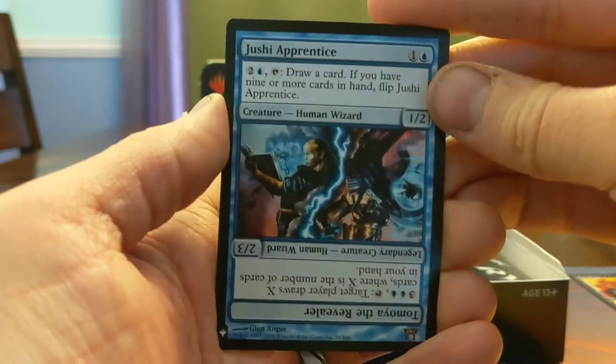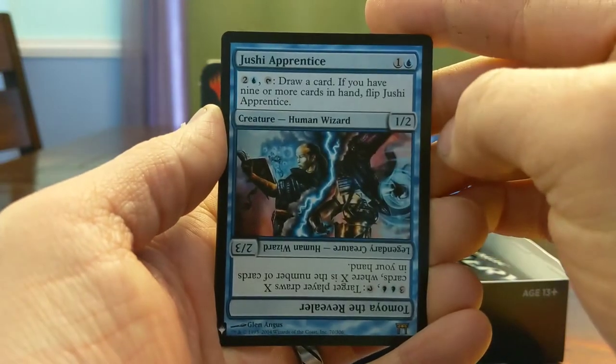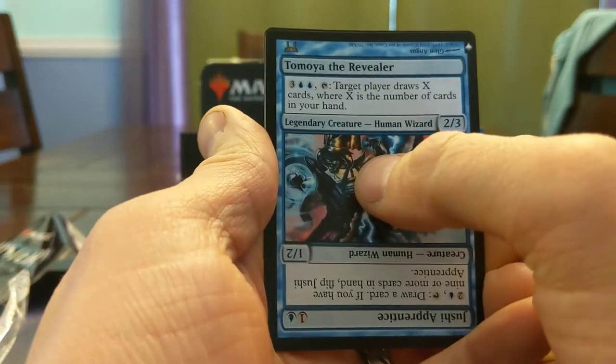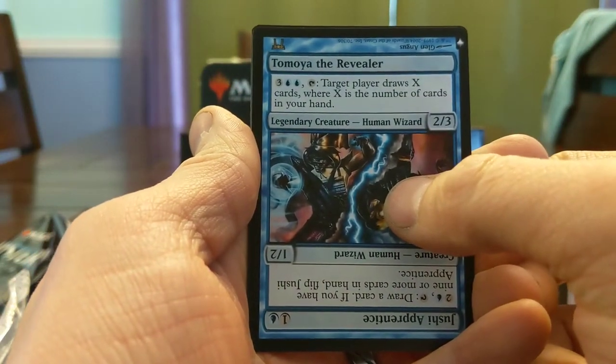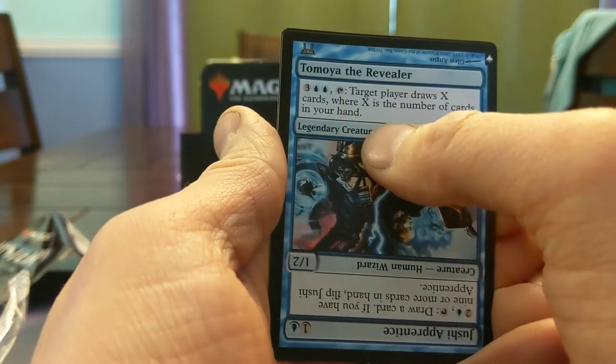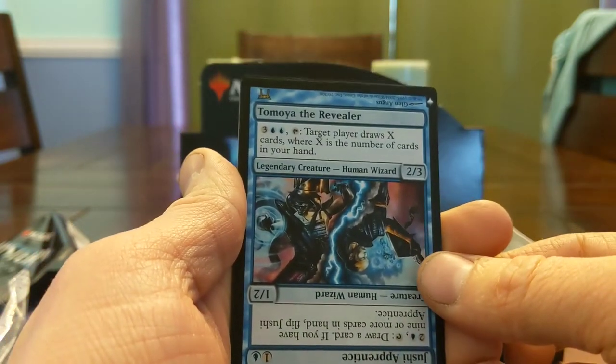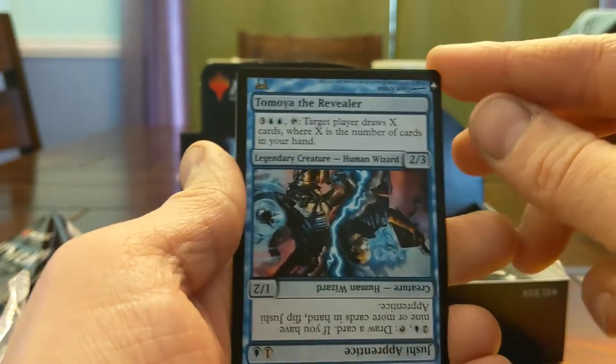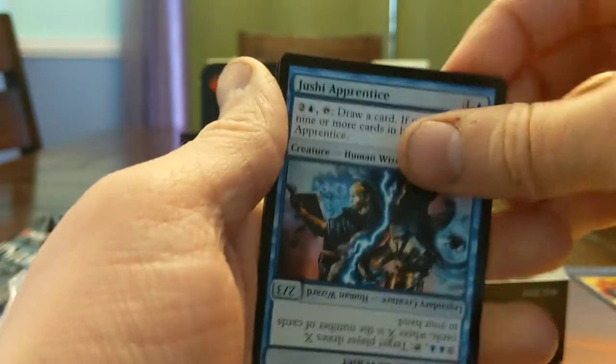Jushi Apprentice — draw a card, if you have nine cards in hand, flip it. Now it's this other guy: target player draws X cards where X is the number of cards in your hand. Presumably you have nine cards, you flip it, you untap it, you draw. The amount of hoops you have to jump through is ridiculous — but a cool reminder of some of the crazy stuff they tried in Kamigawa.